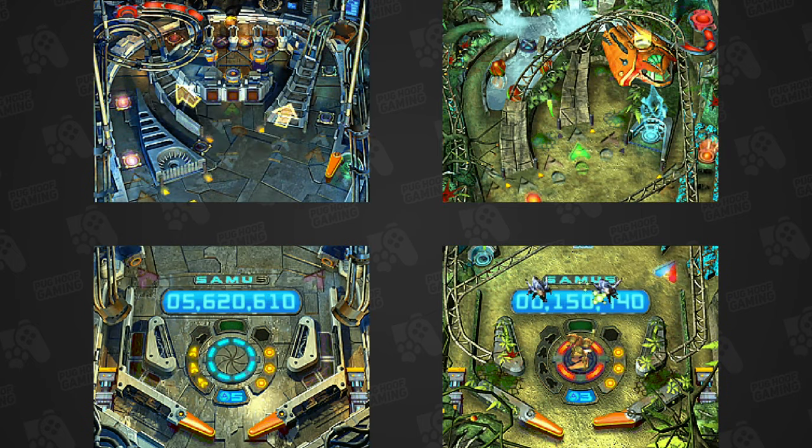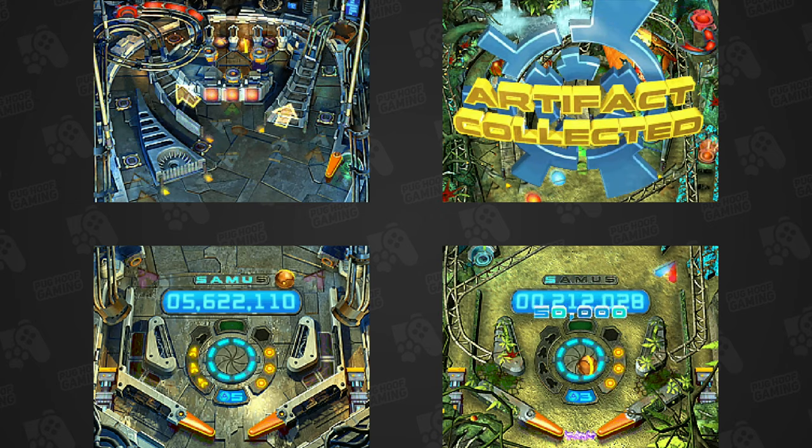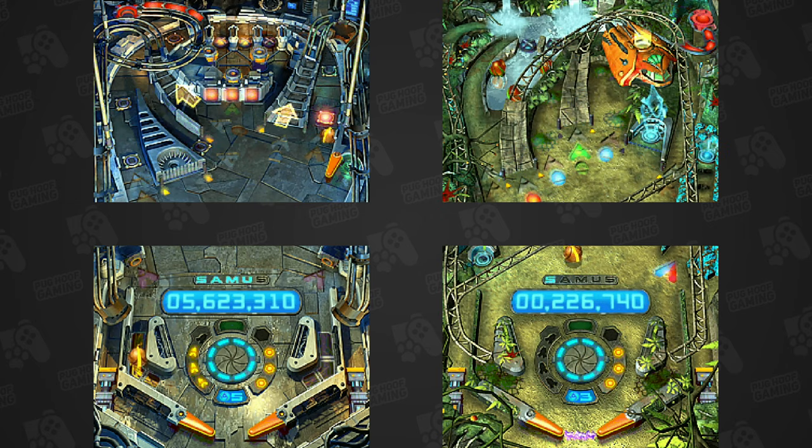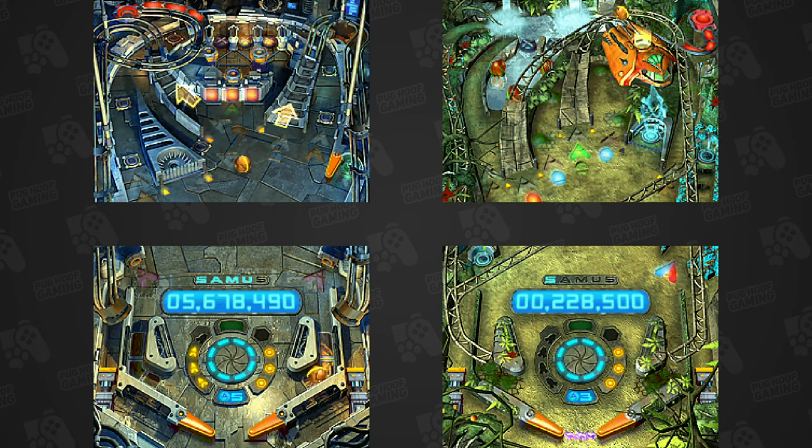The main multi-mission story mode gives players the choice of one of the two main tables: the Pirate Frigate or the Talon Overworld. These fully featured tables have all the features you'd expect — flippers, rails, lots of flashing lights and loud noises, and a whole heap of ways to score points.